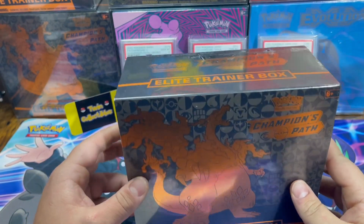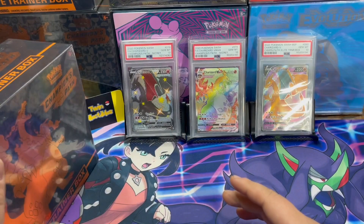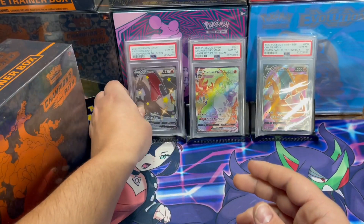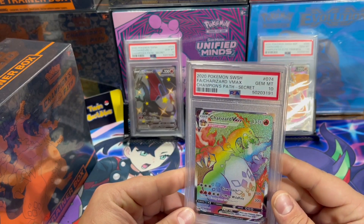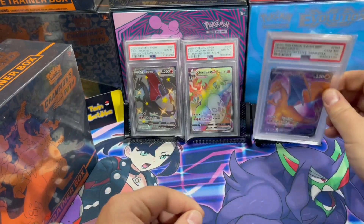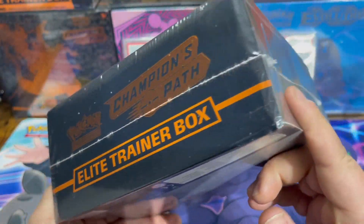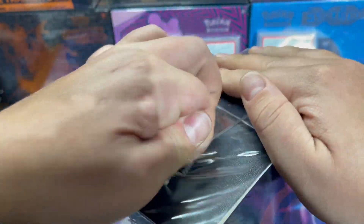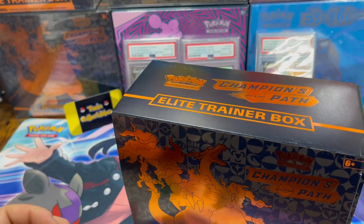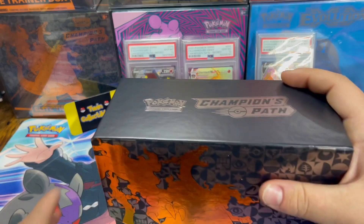Hey everybody, this is Twin Collectibles. In today's video we're going to be opening this Champions Path Elite Trainer Box. I already got every one in gem mint 10 — the Charizard V, the V-Max rainbow rare, and the promo in gem mint 10. The reason I wanted to open this one is because I could see there's a little damage on the box, so I really can't save it.